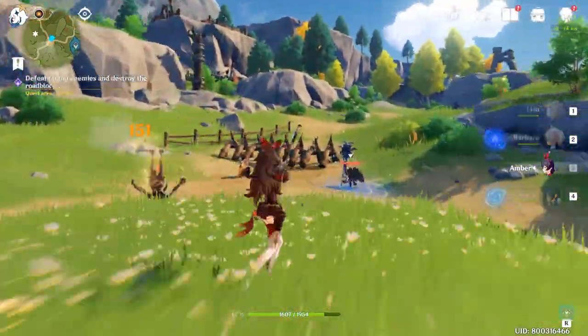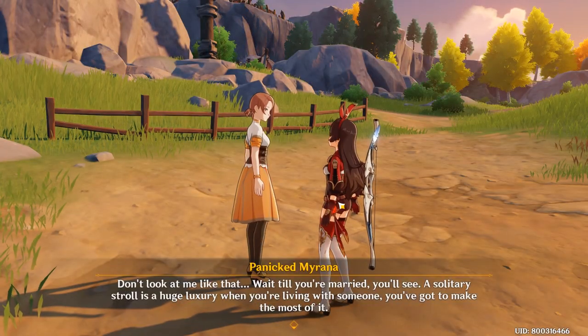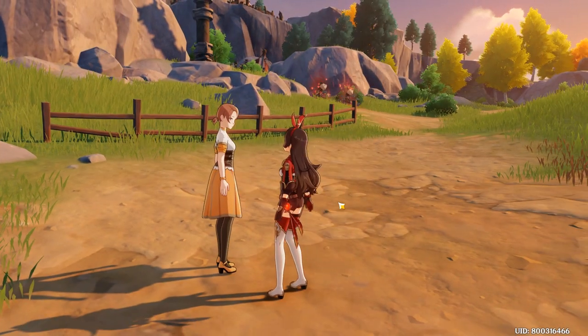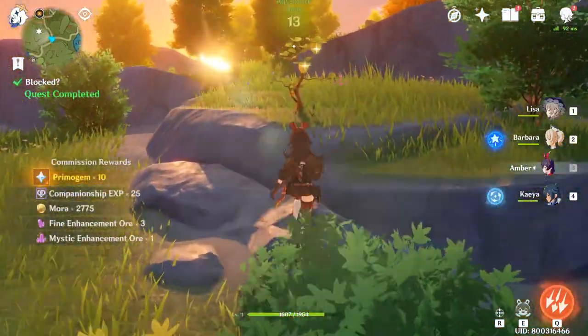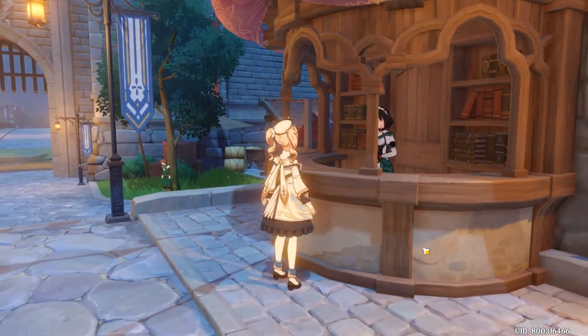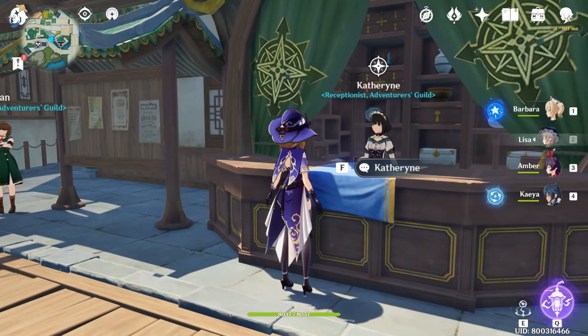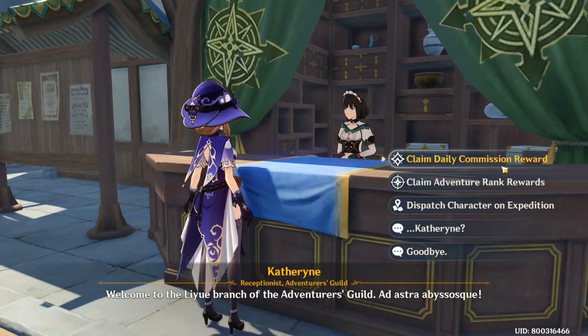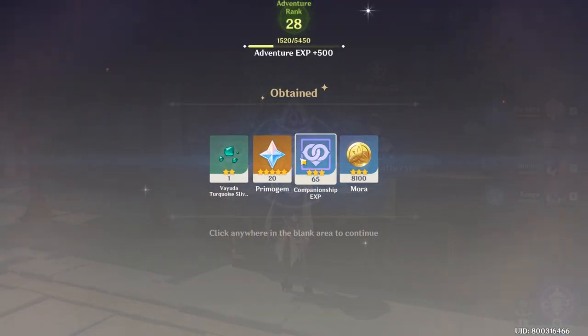Daily Commissions will be unlocked when you hit Adventure Rank 12. The experience given is based on your rank, which is around 175 to 225 experience per commission. Once you finish all your Daily Commissions, don't forget to return to the Adventurers' Guild to claim your bonus rewards. These Daily Commissions are important sources for experience and primogems — you can get 70 primogems and 1500 experience every day.